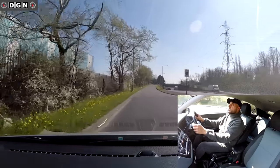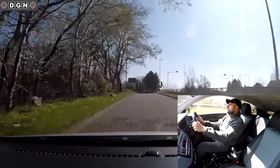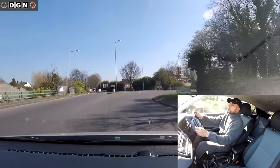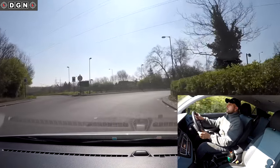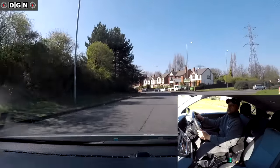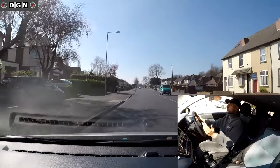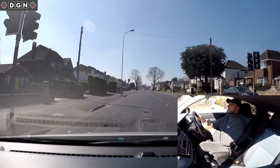At this roundabout turning right, third exit: centre mirror, right mirror, signal right, move over into the right lane and slow down. I can see 30 signs, selecting gear two, it's safe to enter. Staying in the right lane - that's exit one, still right lane - that's exit two. Now checking centre mirror, left mirror, signal left. There's a car behind but with my signal he knows I'm coming over so he's held back. Entering the new road, checking mirrors. It's important to signal at the correct time to warn others.